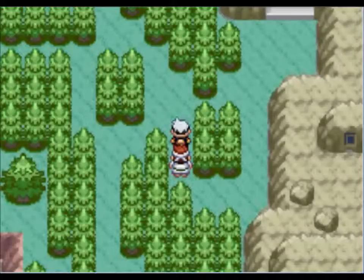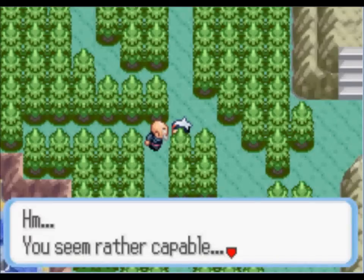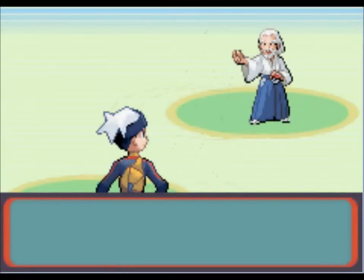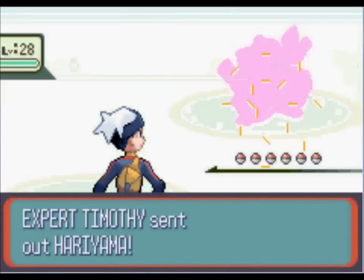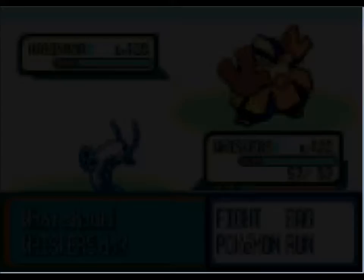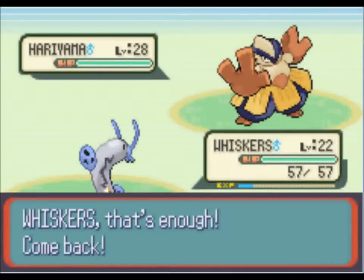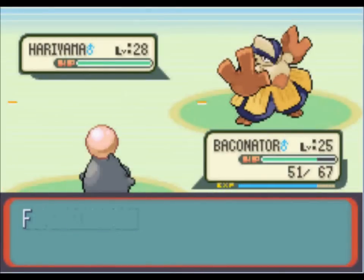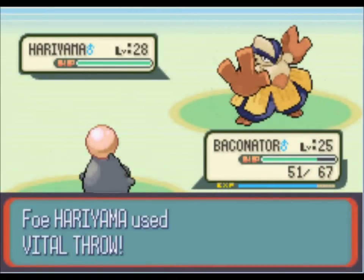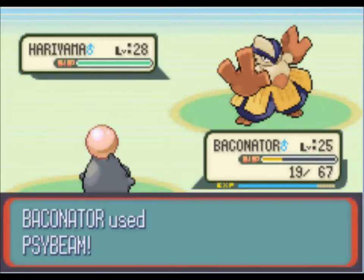This guy doesn't know how to talk really. We'll go up there in a second, but first we'll battle this person. Expert Timothy — he wants to keep us company with his Hariyama. I don't really trust Fighting types against Barboach right now. Maybe later on when he gets a higher level, but I prefer Baconator to get a few levels too and get him caught up with everyone else. Alright, that Vital Throw did a lot, but hopefully Baconator can get a crit.